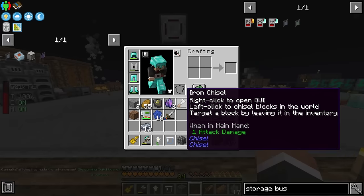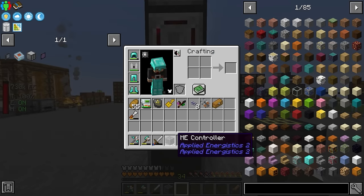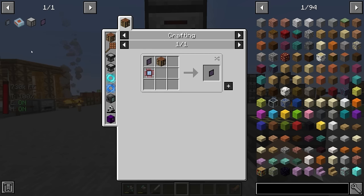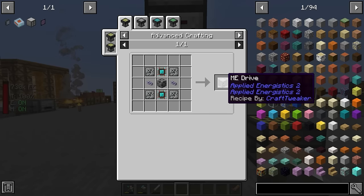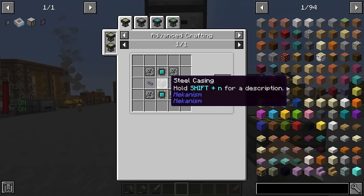The storage bus will allow our AE2 system to access all the stuff inside our current storage drawers - otherwise we'd have to move everything into ME storage cells. Now that we have the controller, making the crafting terminal, ME drive, and storage bus shouldn't be that difficult. The recipe for the ME drive has been changed in this pack though - it means we're going to need yet another steel casing.